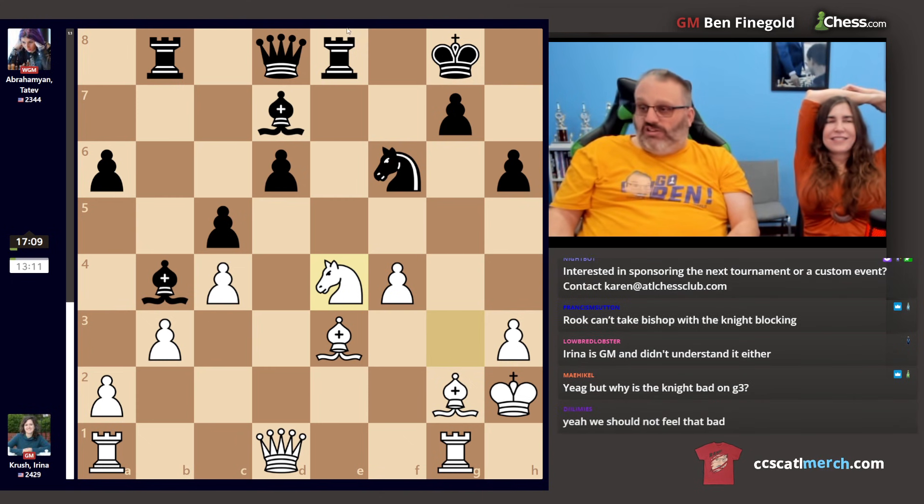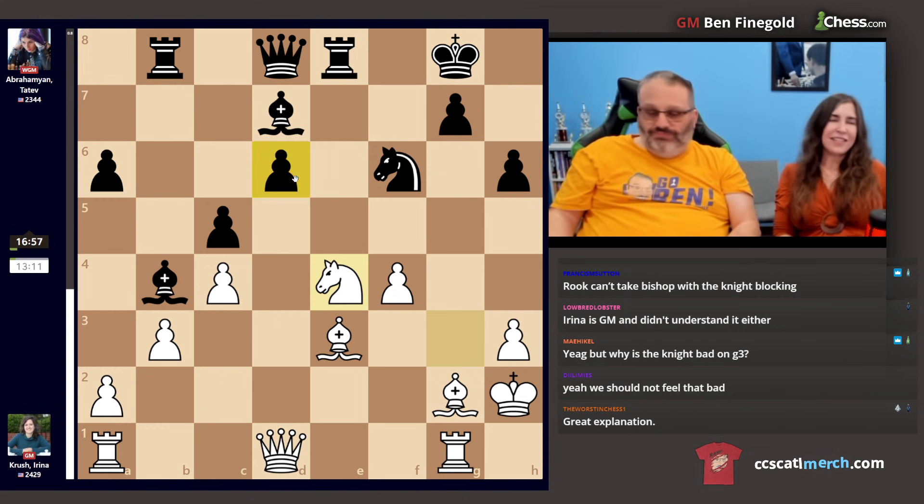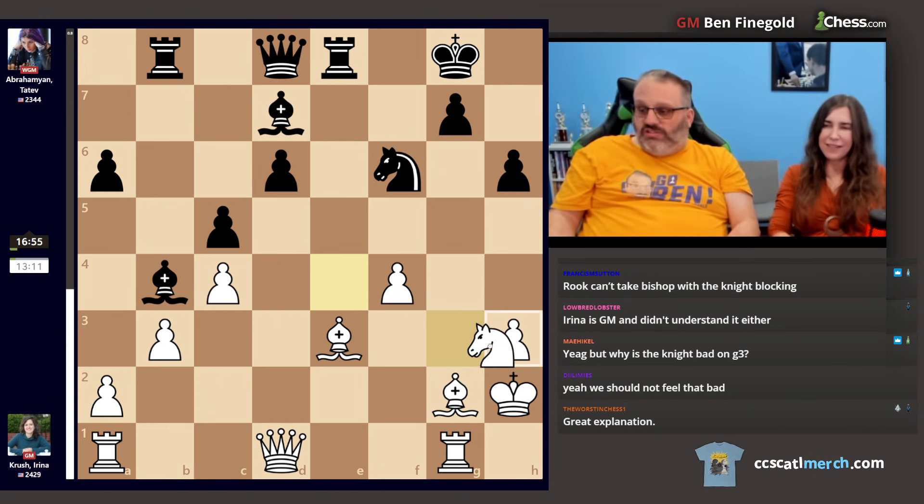Her game is bad because she opened up this file for the rook. The black rook is great now. Knight g3 was a very bad move — she thought she could take the pawn next, and she can't.